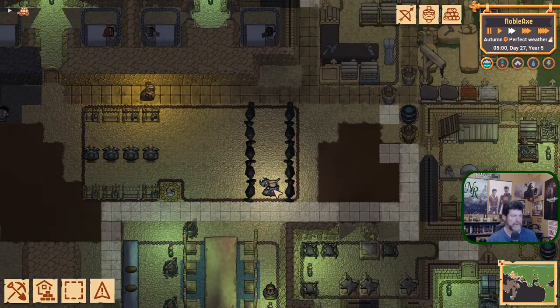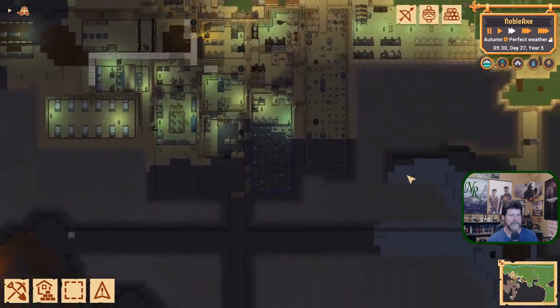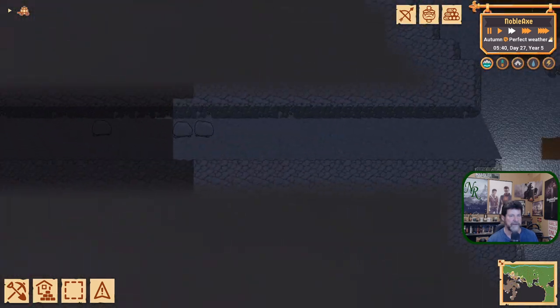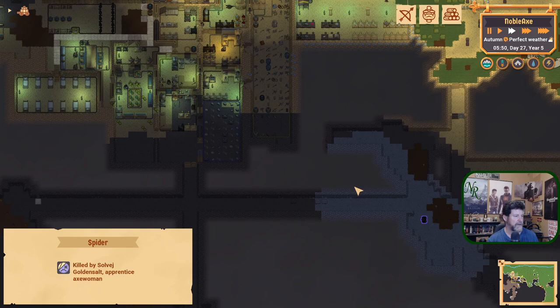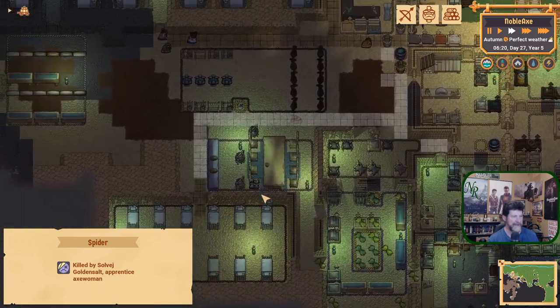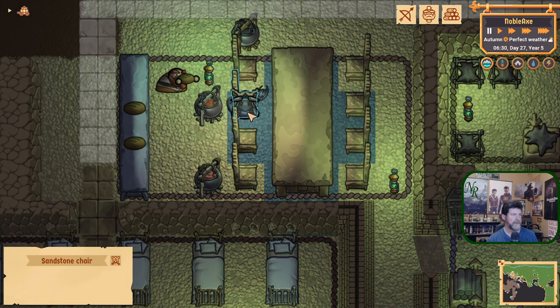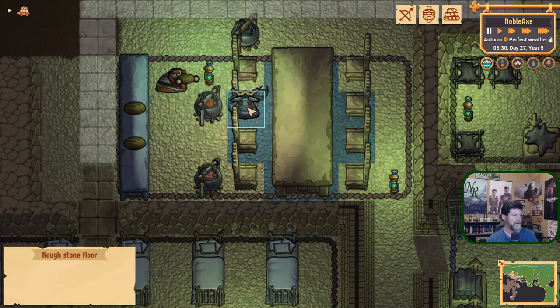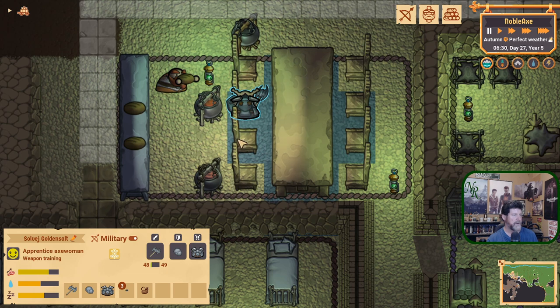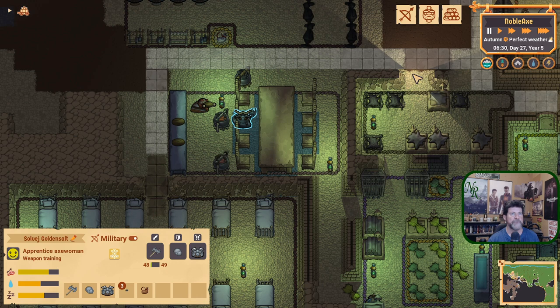We're doing some more practicing with our single soldier who is supposed to be going after Mr. Spider. And she did - killed by... All right. So you are done. And I think after you've had your meal, you are out of the stone chair. Weapons training. I'd say it's time to put you back into circulation.